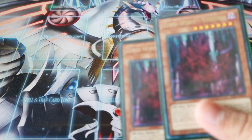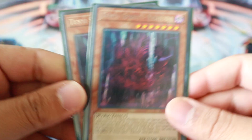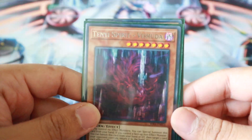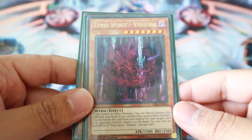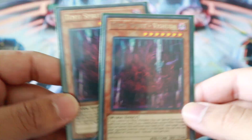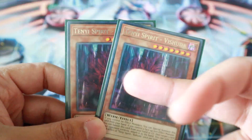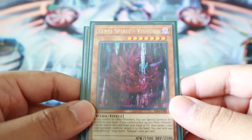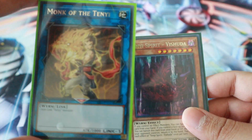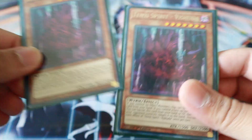I played two of the Vishuddha, the Tenyi Spirit. All the Tenyi Spirit monsters are banished from the hand or graveyard as cost, and then they all do their own special thing. Vishuddha is one of the better ones — you can banish it and just destroy one card on your opponent's side of the field. I only played two because I only have two, so I'd definitely max out on this. You can also use this card along with Monk of the Tenyi as a mini engine if you're playing some degenerate stuff.